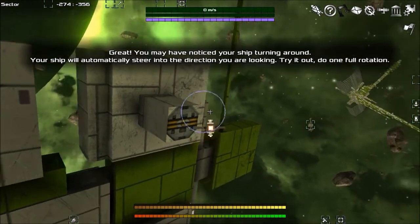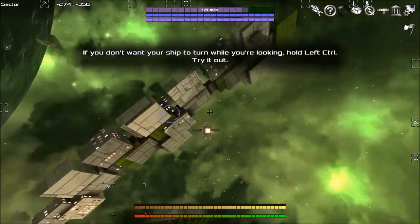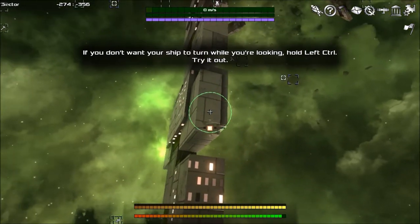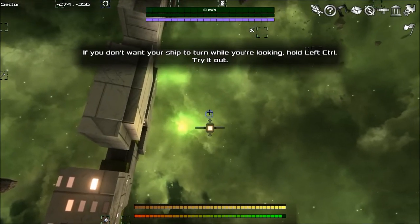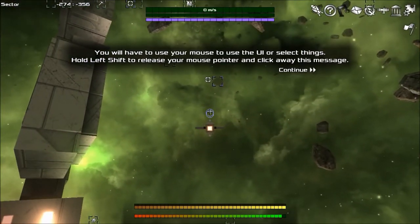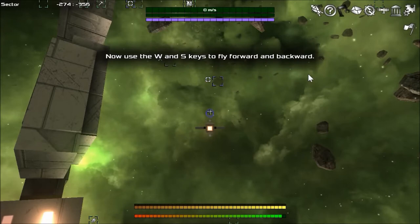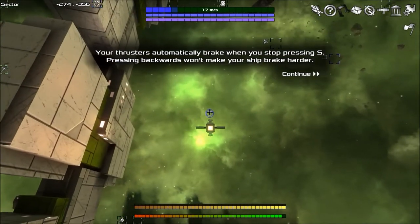You may have noticed your ship turning around — your ship will automatically steer in the direction you're looking. Oh, look at that! It's steering in the direction you're looking. Don't smash it — there's full collision, so you don't want your ship to turn. Hold Control while you're looking around. W and S keys fly forward and backwards, and your thrusters automatically brake when you stop pressing.